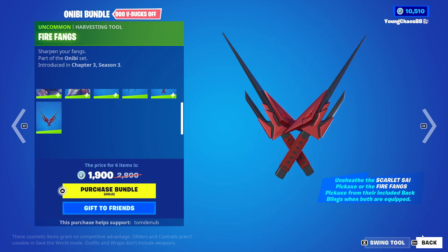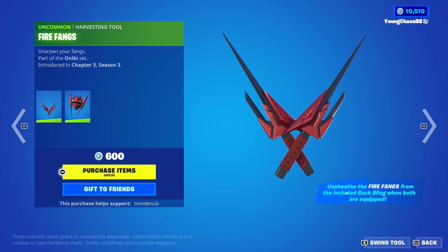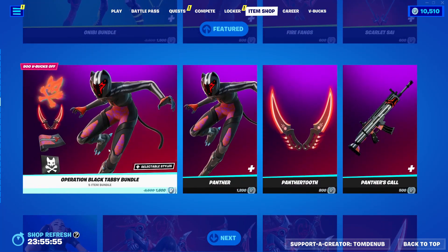We have Fire Fangs returning with the Back Bling — Fire Fangs and the harvesting tool are both 600 V-Bucks, actually, not 400 V-Bucks. And of course they do have that reactivity when both are equipped. You can buy everything else separate.